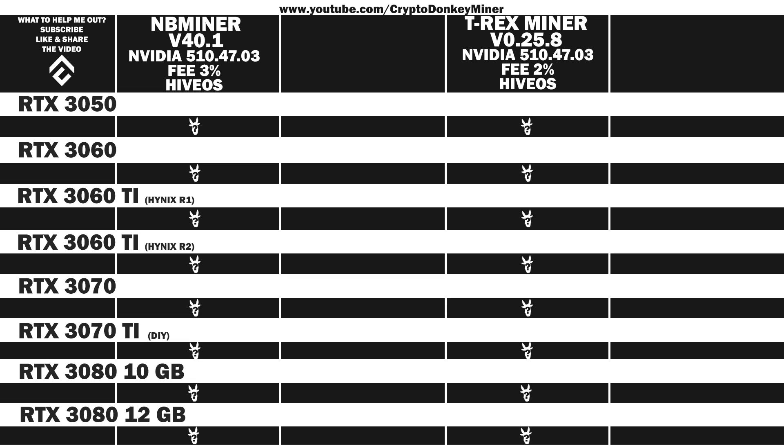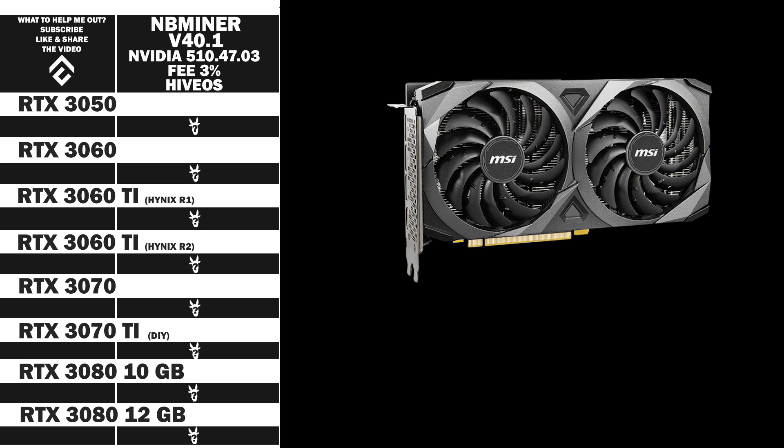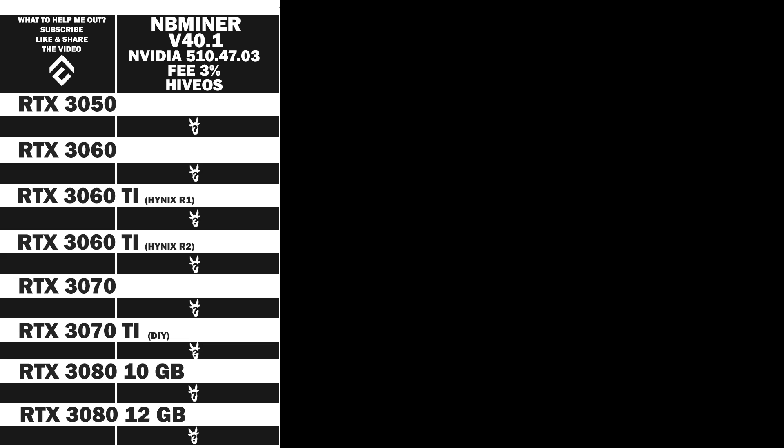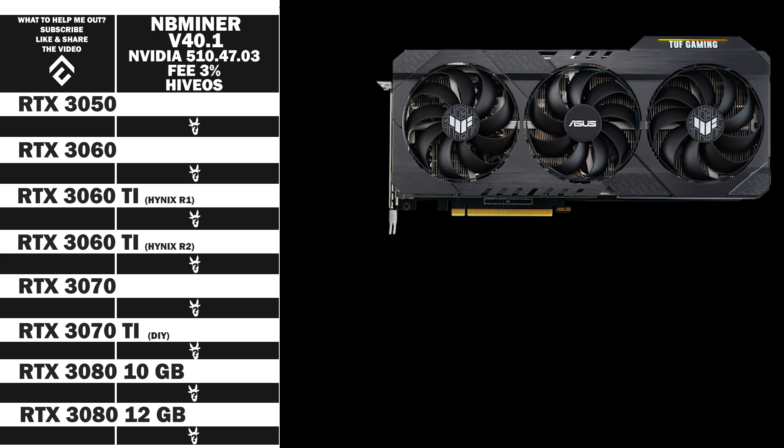And now, the graphic card introduction. Quickly moving on like a ninja, we're going to have a look at the RTX 3050 from MSI, the Ventus 2X, the RTX 3060 LHR version 2 from Zotac Gaming — it has been working perfectly and very good quality, to be honest. The RTX 3060 Ti from Asus, their tough series.